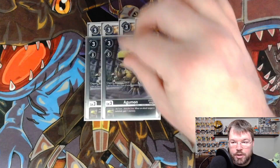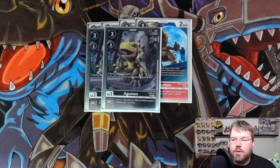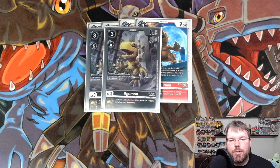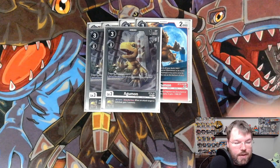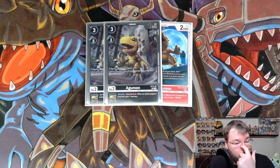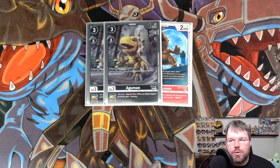We are also running 2 Agumon from Starter Deck 15, which also evos on top of Koromon for 0. Start of your main phase, if your opponent has a Digimon in play, gain 1 memory. And then all turns, once per turn, when the attack target is switched, gain 1 memory. Really nice inheritable for making it awkward for your opponent to force your block, because they're going to be losing memory every time.